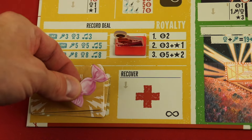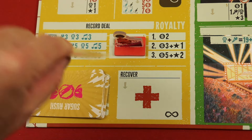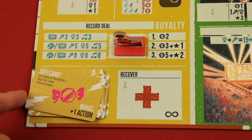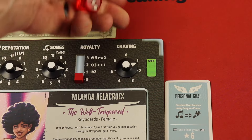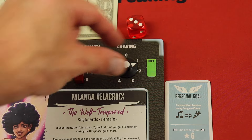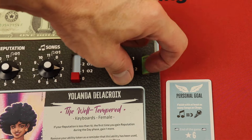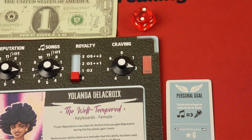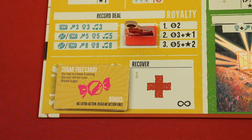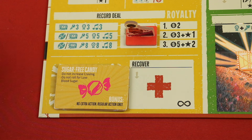Candy is important because you can spend it to take an additional action. You spend the candy, get a sugar rush card, and most cards say increase your craving by one, roll for blood sugar, and get a bonus action. As long as you roll a certain number you get to do it. But if your craving is high and you roll too low, you get low sugar and lose your day action next round. Some cards increase your craving by two, and some give you nothing — you just wasted your candy.